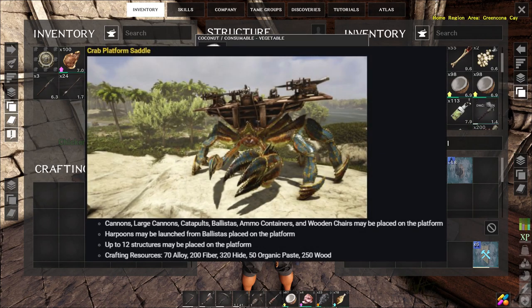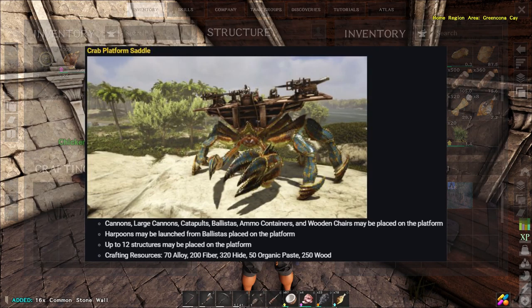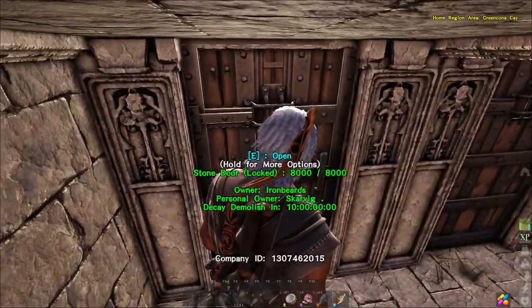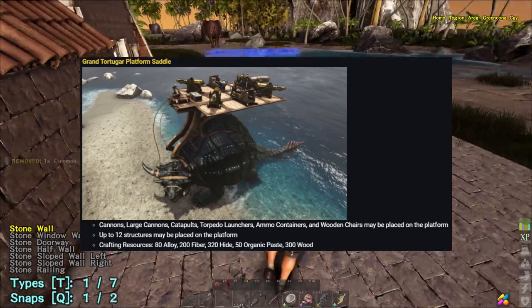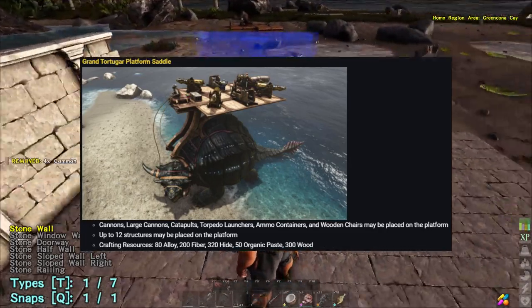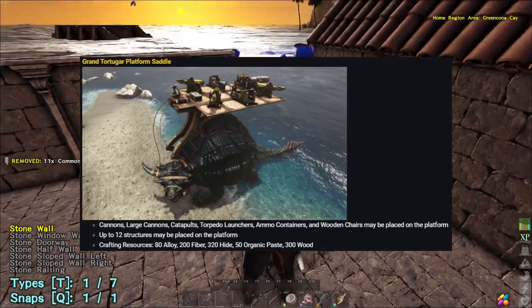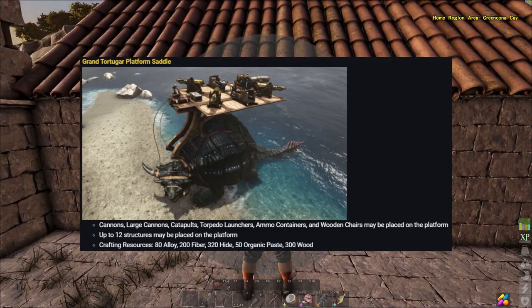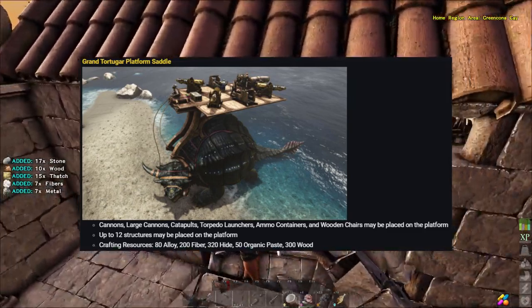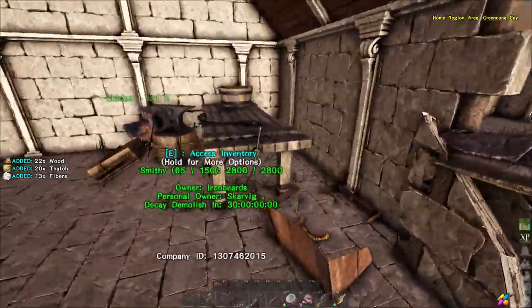The platform saddle for the crab is pretty much the same, with the slight difference that harpoons may be launched from the balusters and 12 structures can be placed on the crab platform. With the grand torchy garret we have a similar setup — cannons, large cannons, torpedo launchers — and obviously when they showed this one it was actually swimming through the water, which was interesting to see. The crab can't have torpedo launchers for some reason, but 12 structures can be placed on the grand torchy garret as well.